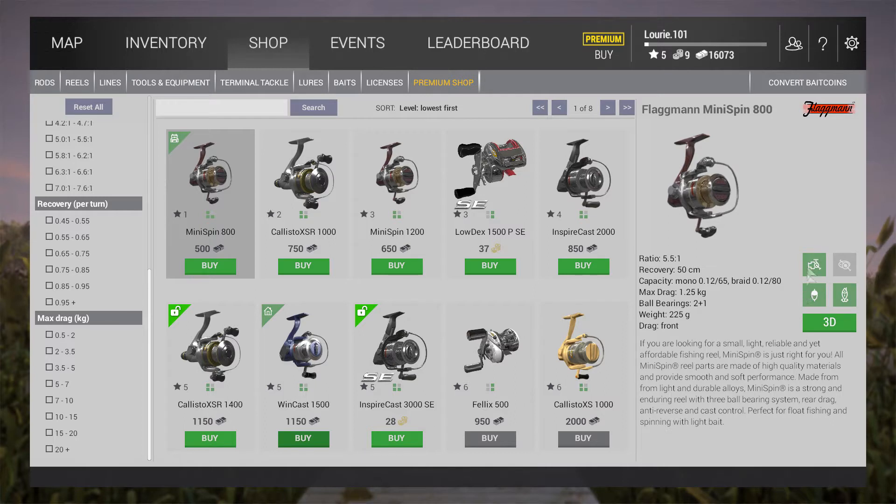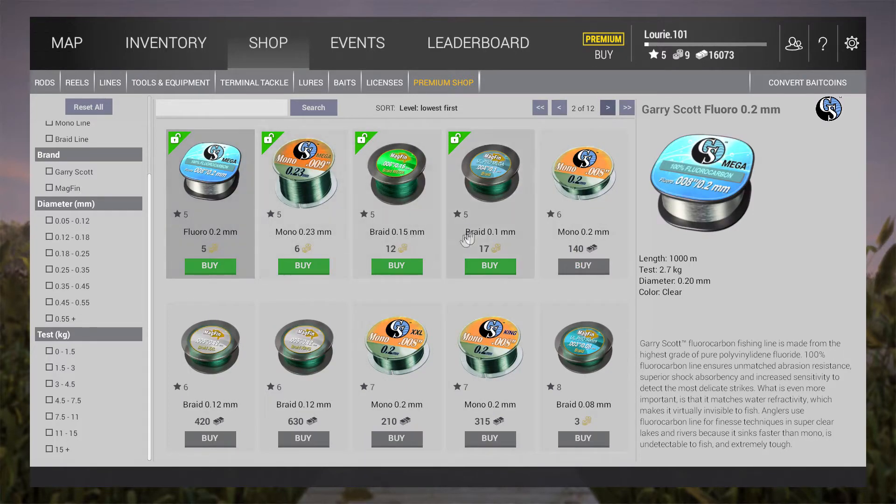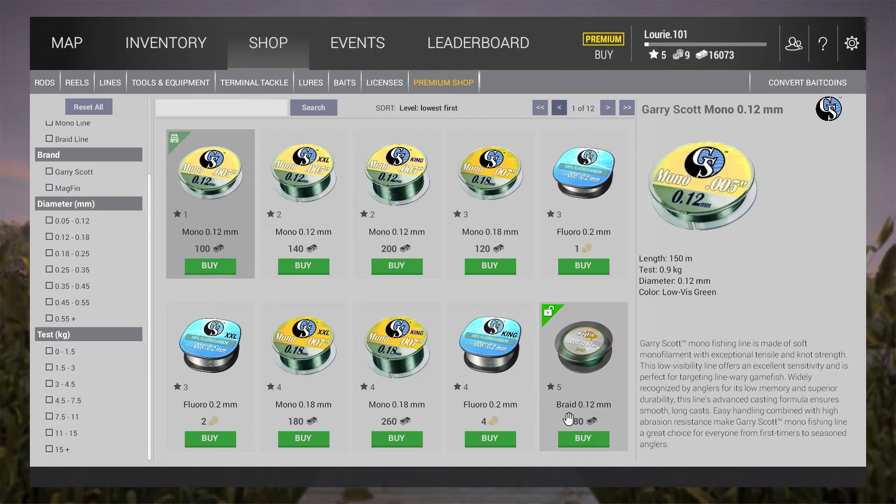That's what we bought - the rods with these reels. Then we're going to go to line. The strongest line you can buy is rated 0.12 millimeters. That's the strongest one you're going to get and you get 150 meters. Your rods can't cast further than about 77 meters, so you're just going to put 100 meters - or 150 meters split - put it in half, it doesn't matter.